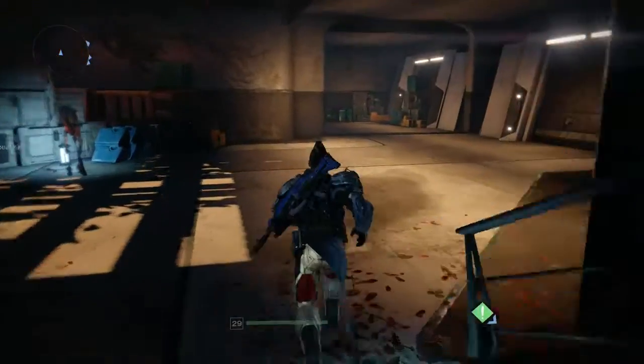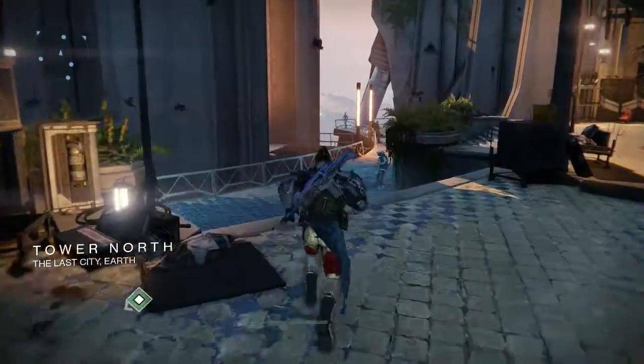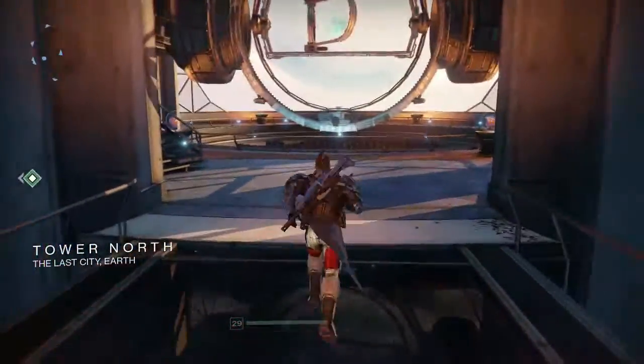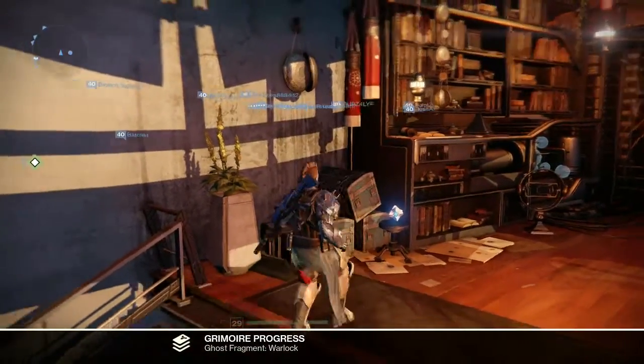Now we're going to be heading on down towards the Speaker, a little bit further down here. On the table just behind him is where you're going to be finding your next dead ghost — just up here on the stairs, there he is on the little table there.